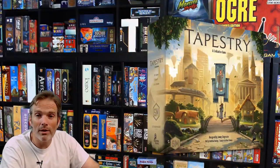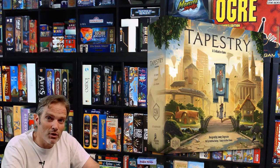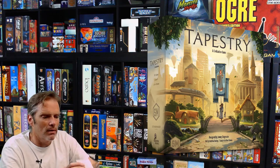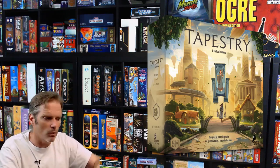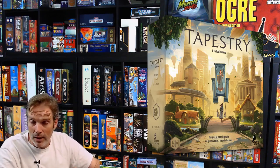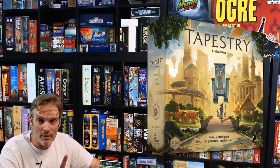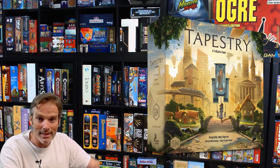That's going to do it for the solo rules for Tapestry — the Automa Factory. It's a lot of fun. If you've been on the fence about trying the solo rules, I hope you do. The tiebreakers and tile placement can be a bit tricky at first, but follow the arrows and they won't guide you wrong. As long as you can count to whichever is closest — landmark or end of a track — it's really easy to determine which space to go.